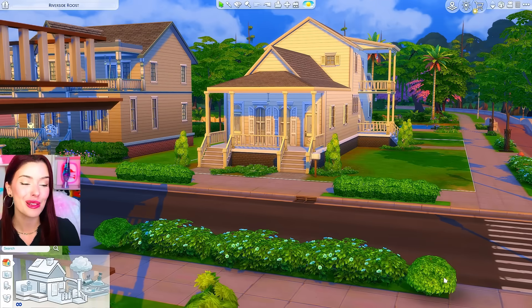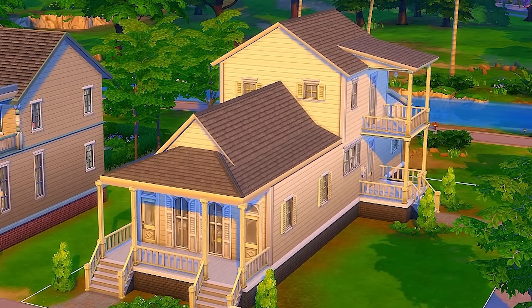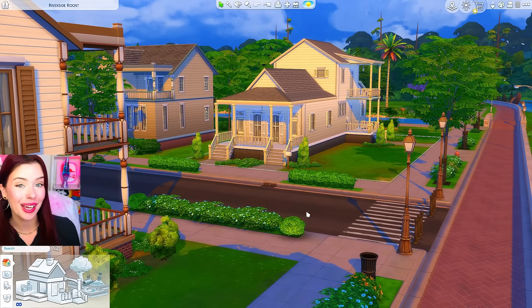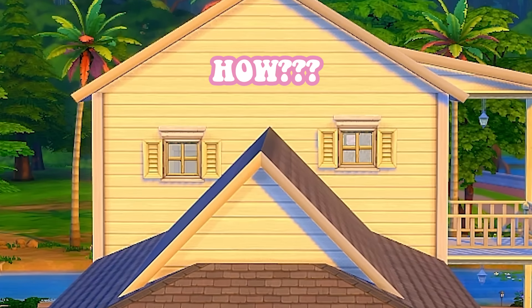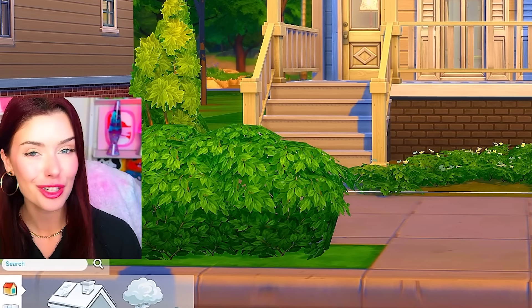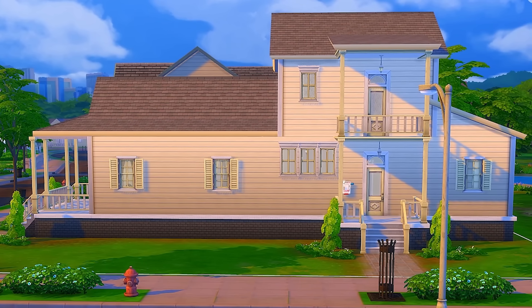So at first glance, this house in Willow Creek isn't even that bad. Like it has a balcony over there, a nice big front patio. It's pretty decent in size. But when you look a little bit further, you'll notice things aren't quite right here. Like these windows are very uneven. This house has two doors that lead into the same room for some reason. The windows back here are all different heights and sizes.